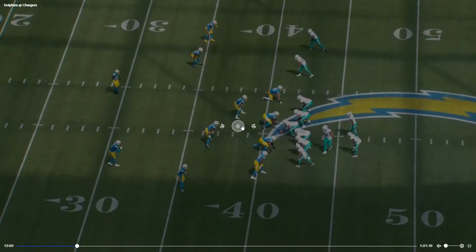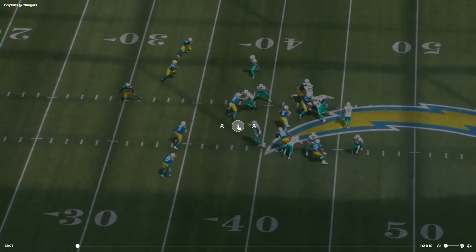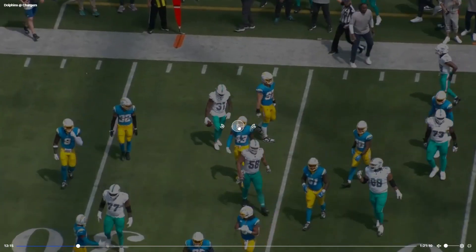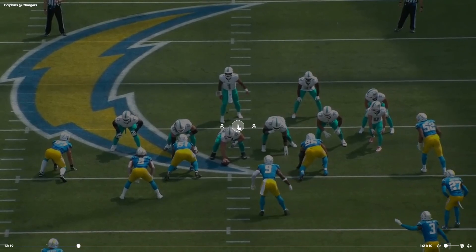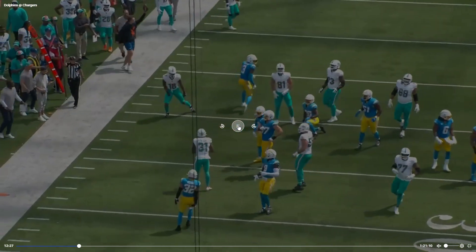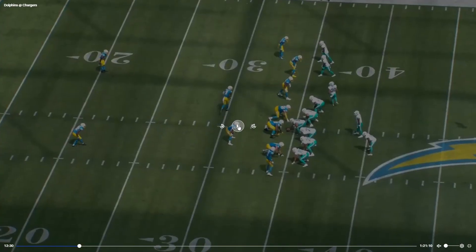There's another play from Mostert. I do think we should have run the ball a little bit more — Raheem Mostert only got about 10 carries this game. Early on the run game was working; it did kind of stop working later on, but we also kind of abandoned it. Then again, Tua threw for 466 yards, so it's kind of hard to not stick with what's working.